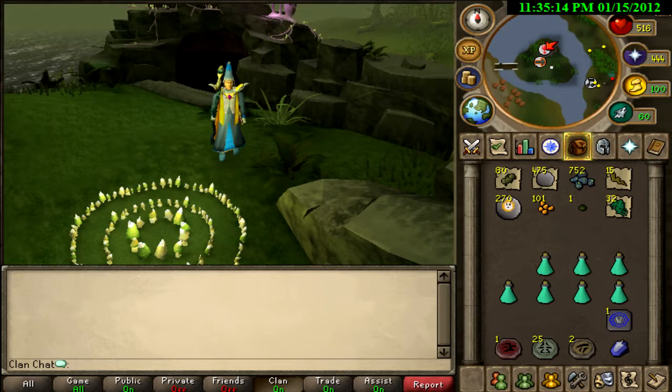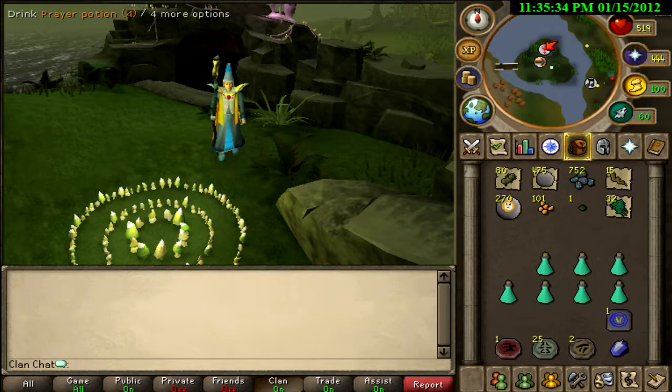Right here I'm in front of the Ganodermic Cave, and this is what I'm left with: one Crimson, two Gold Charms, 25 Green Charms — and that's after 138 Fungal Magi. I'm also left with seven prayer pouches out of, I think, something like 20? That's really not that bad. I thought I was going to maybe have to do a second trip.